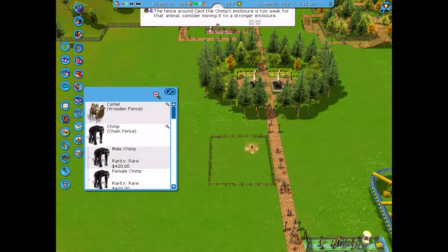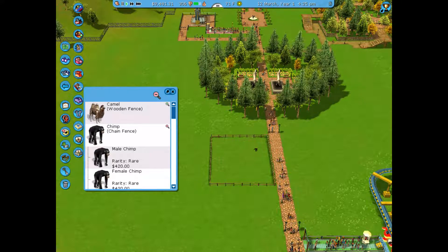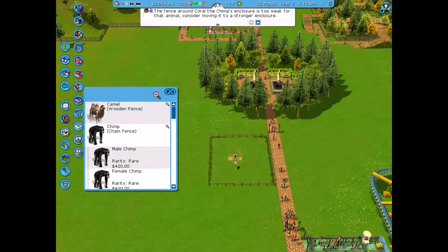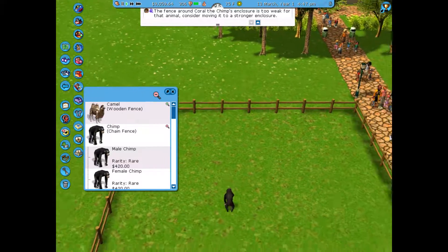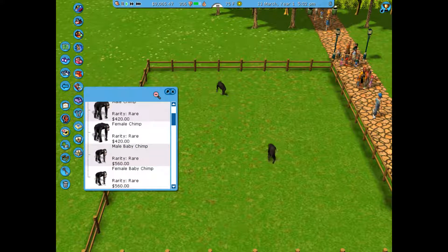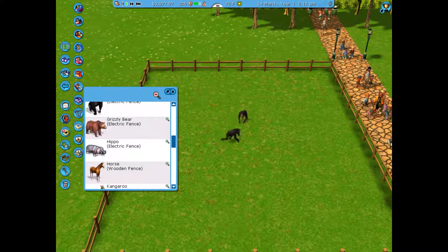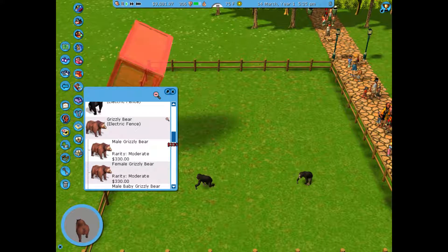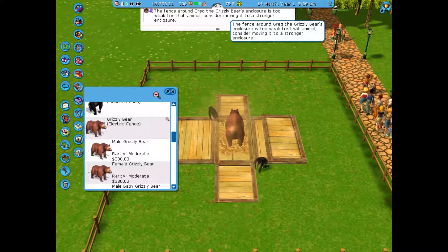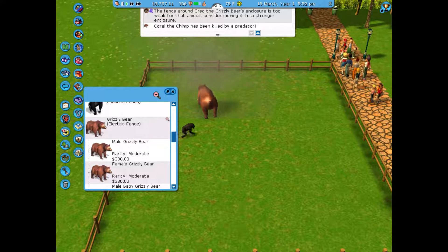This stupid male chimp is - fence around Cecil. Cecil. It's too weak. Consider moving into it - just see what happens. Can we put rhinos in there? Just gonna put your children in. Go for it. Can I put a rhino in there? Yeah, put a rhino in there. It lacks electric fences. Rip Cecil. Greg the grizzly bear - go get those monkeys! He's been killed by a predator.